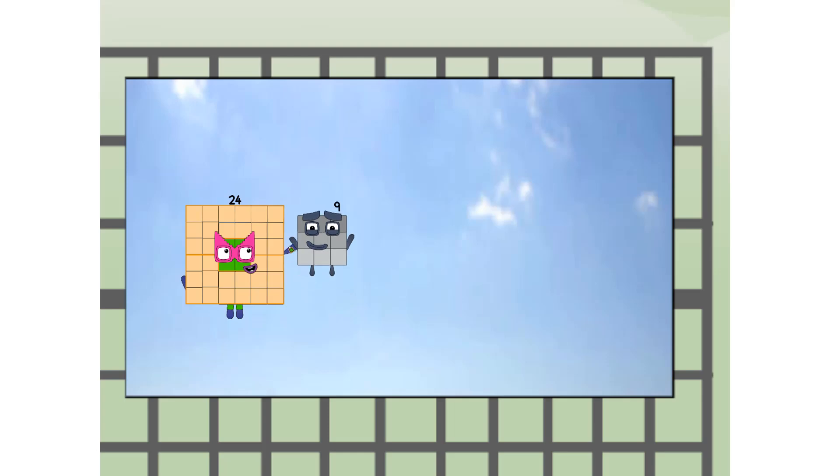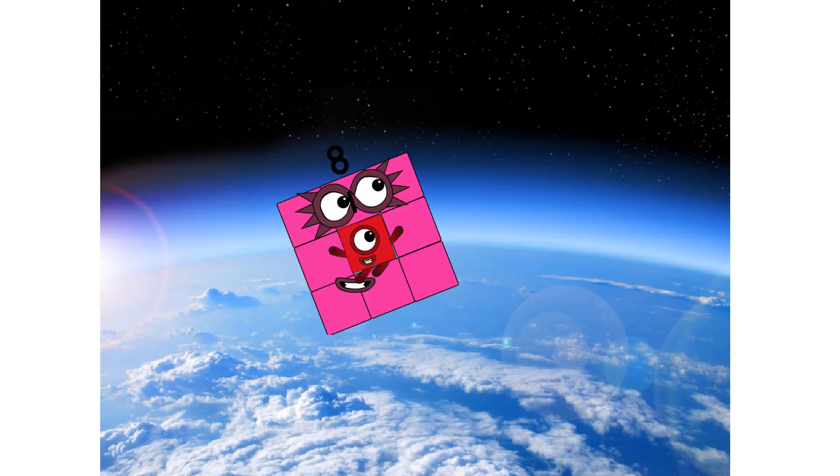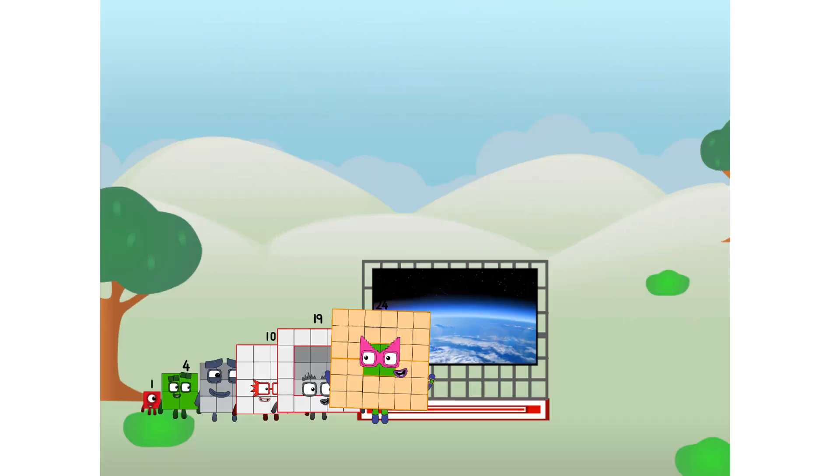We're two squares! We're two squares at the edge of space — nearly there! We sent a square to the edge of space without rockets. We just need a little more power.